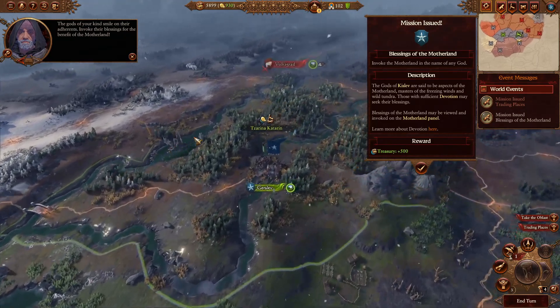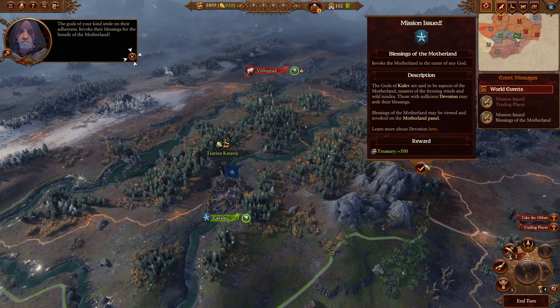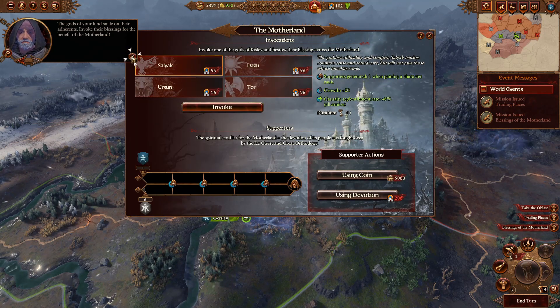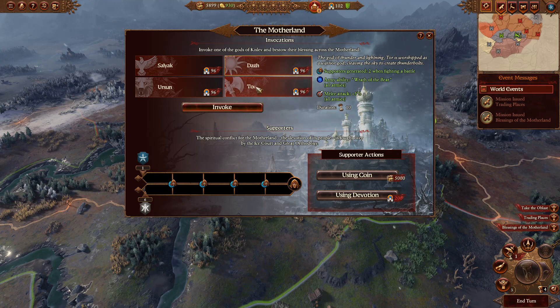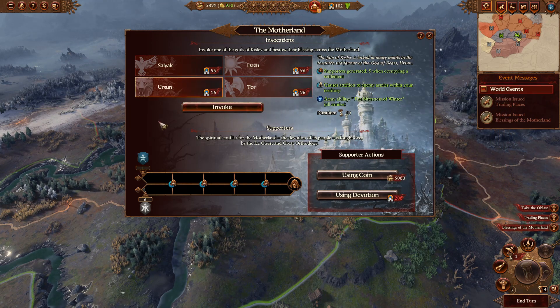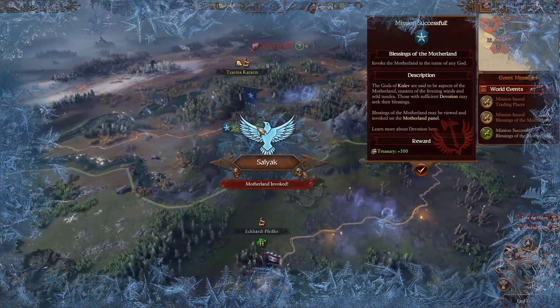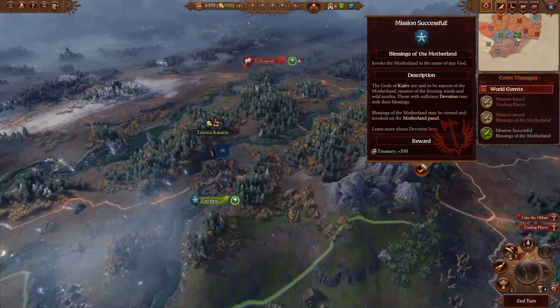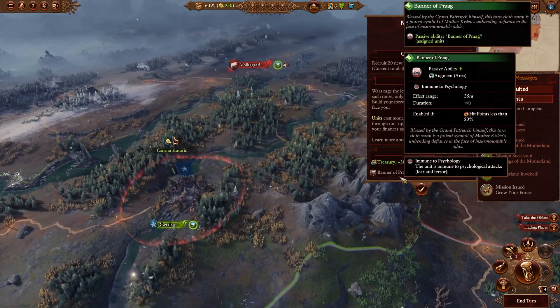Gods smile on their adherents - invoke their blessings for the benefit of the motherland. Let's invoke a blessing and have a see what this does. Supportless growth, replenishment of all armies, income. Ralph the bear - still not too bad. Of course the tradition armies from within your territory - won't go for this one, go for the growth and replenishment. That's a cool little animation screen. That's very nice - the banner of Prague.